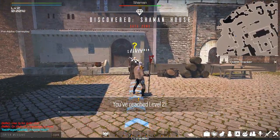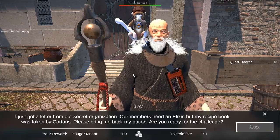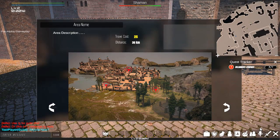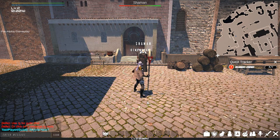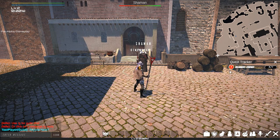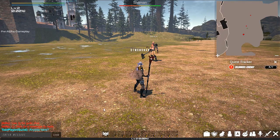I've journeyed to the shaman house, reached level 2, and been given my first task, so let's accept it. All discovered places are saved to your map. You can use the map any time to return or continue with your quest. Main quests will be given directly by NPCs. But if you don't complete them, you won't be able to upgrade your skills or activate your abilities.